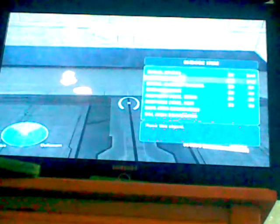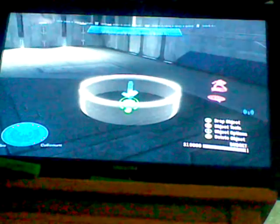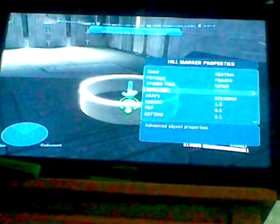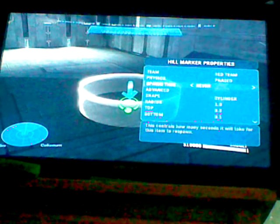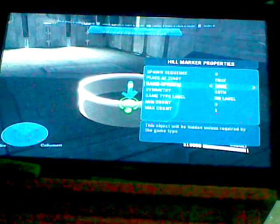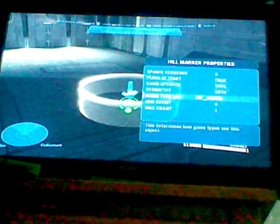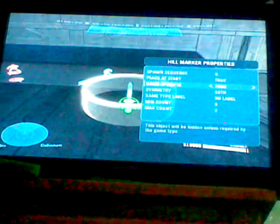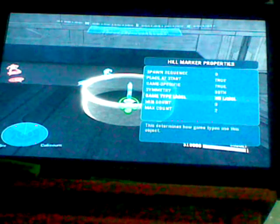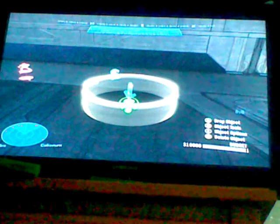Another thing you will need are hill markers under objectives. You're going to want at least four to eight hill markers in your level. So you go to what team you want — I'll say red team for humans. Go to Advanced, set Game Specific to True, set the Game Type Label to INF underscore haven (not spawn — haven). That's red team done. For zombies, if you want another haven, also set Game Specific to True, label it INF underscore haven, and set it to blue team.